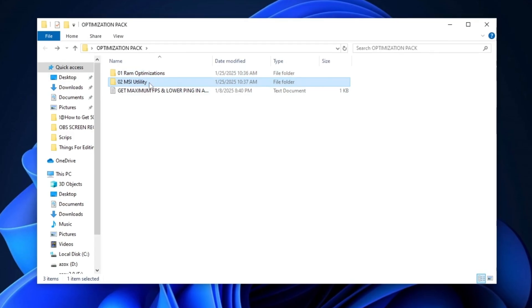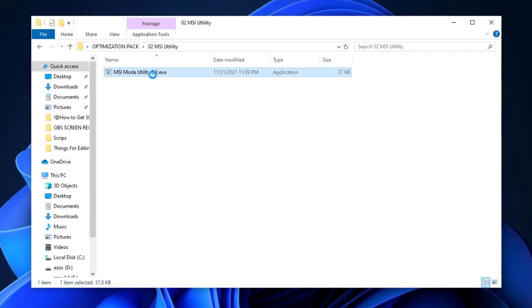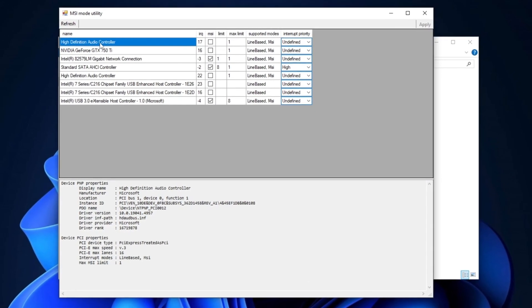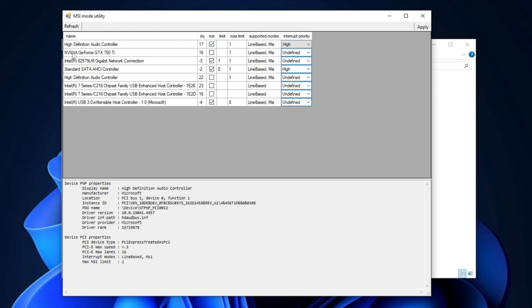Open the MSI Utility folder and run the tool as an administrator to ensure you have permission to make changes. Once inside, locate the High Definition Audio Controller, check the MSI box, and set the interrupt priority to high. Next, find your GPU in the list — for example, I have a GTX 750 Ti. Check the MSI box and set its interrupt priority to high. After configuring these settings, click the Apply button to save the changes.